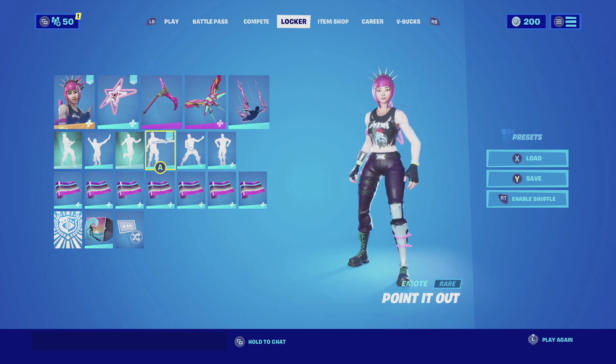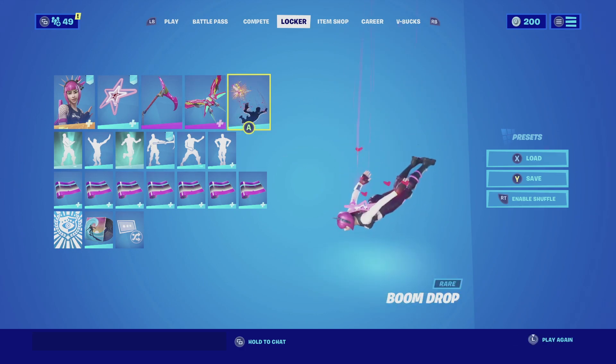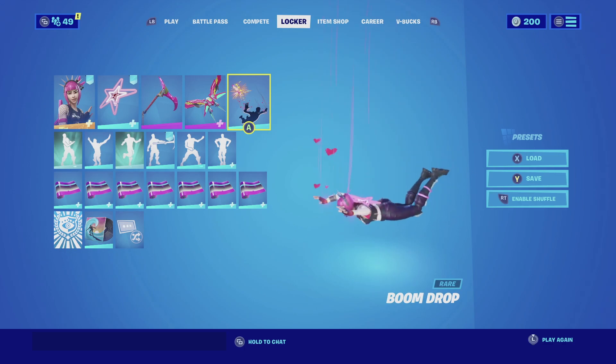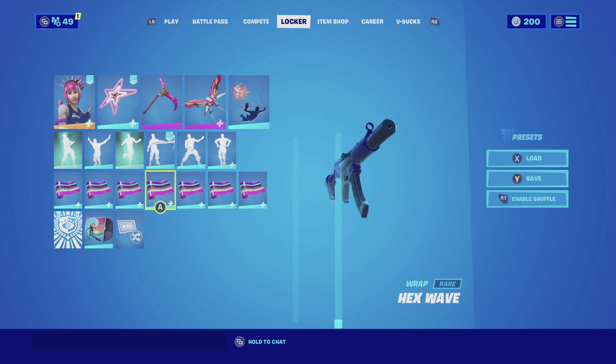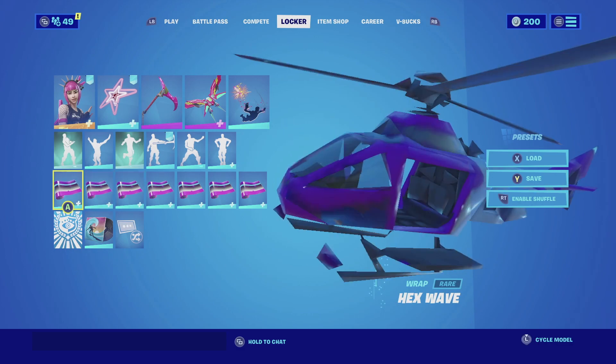This combination looks very clean especially because the harvesting tool matches perfectly with the back bling and the Power Cord. For the glider, we're going with the Metal Mark with the Chick edit style — I'm using the Chick edit style because it's solid pink and matches perfectly with the color scheme of the back bling. For the contrail, we're going with the Boom Drop — I picked it for the pink hearts; it leaves a kaboom lettering as you descend but the lettering goes really well with the gold chain of the harvesting tool. For the wrap, we're going with the Hex Wave — because of the pink and purple color scheme, as she has pink hair, purple pants, and fish net on her arms that complements the white of the wrap.